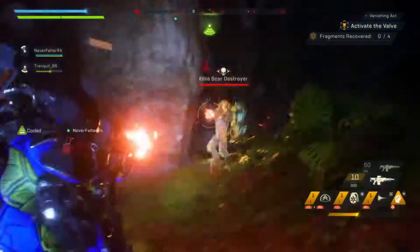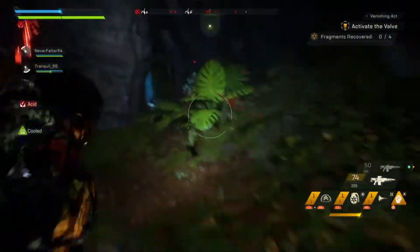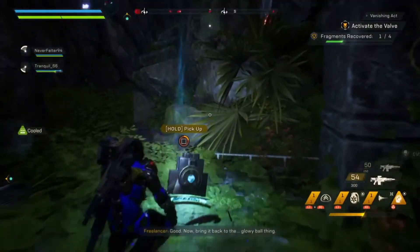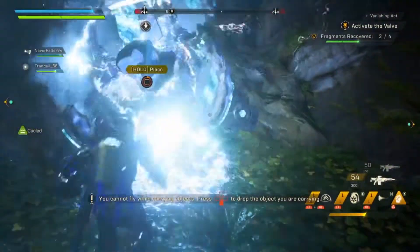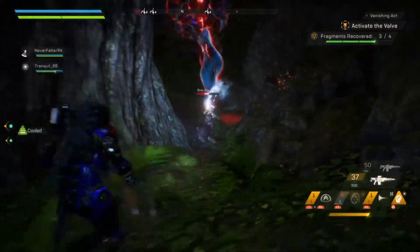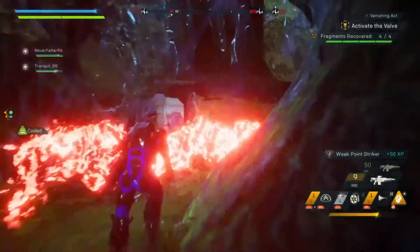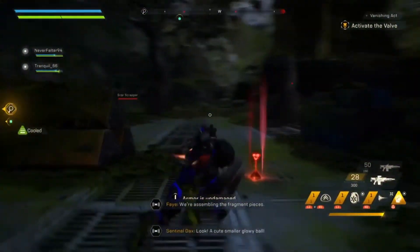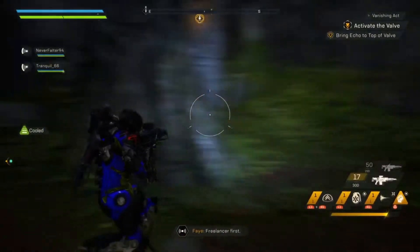We gotta take care of these Scars first. Yo, they're really trying to get me with those seeker drones. Got one of those pieces — we have to reassemble the pieces. One more piece — we're assembling the fragment pieces. Look, a cute smaller glowy ball. 'Take the echo to the top to activate the valve.' I thought I just disappeared — we'll go after.